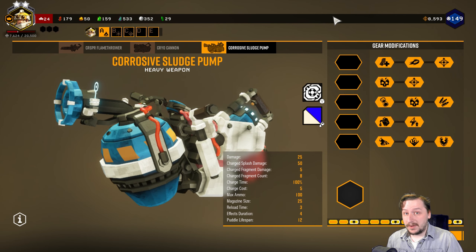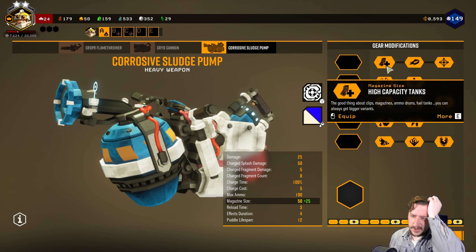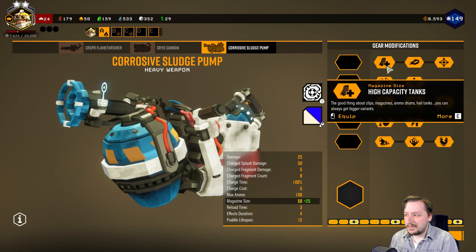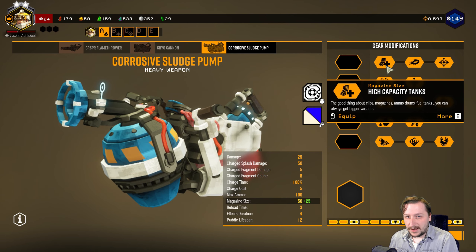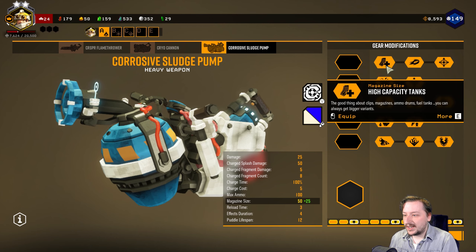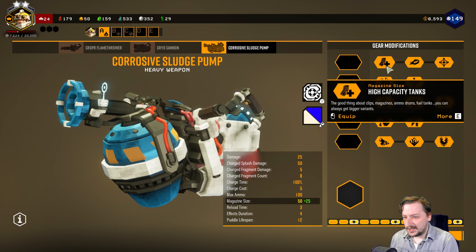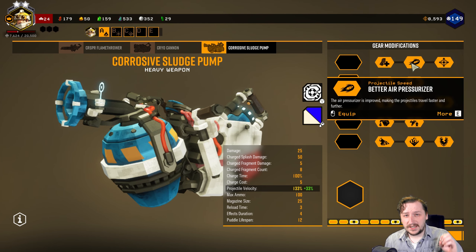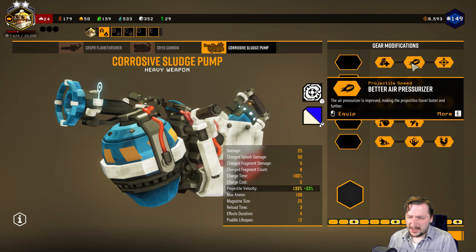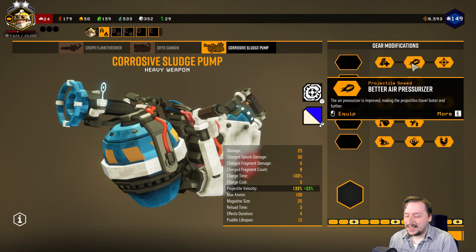First up in tier one, the first option is high capacity tanks, which gives you 25 more ammo. I found this to be pretty okay with the sludge pump. I haven't really been hurting for ammo even when I've taken this to hazard five. I'm fine with the 25 capacity — that's enough to spam fire regular shots, and even with charged shots you still get five bursts, which already slow enemies down, so reloading usually isn't a huge issue. More ammo is always kind of nice though. The second option is better air pressurizer, which increases the projectile speed of the goo balls. I really didn't care for this one. It's not bad, but it's not really necessary either — your other two options are better.